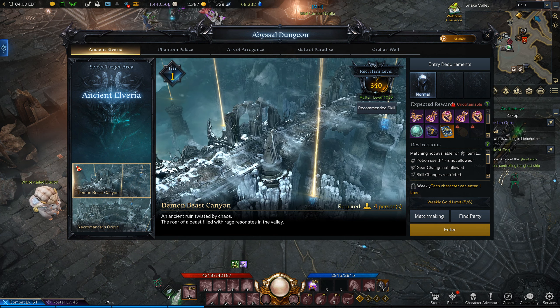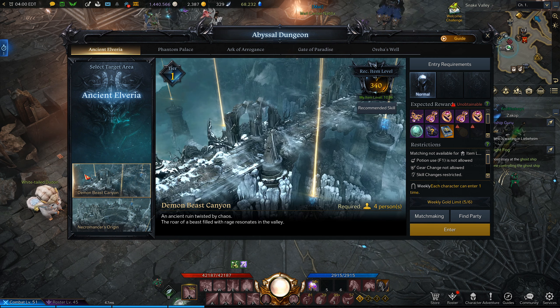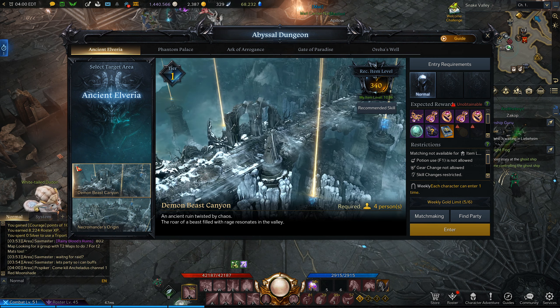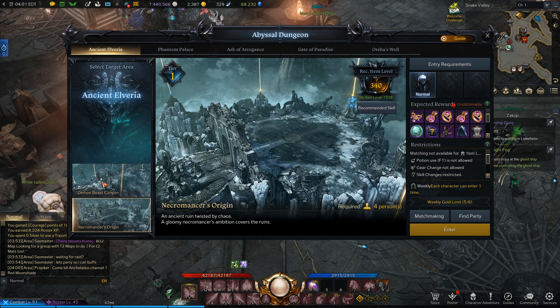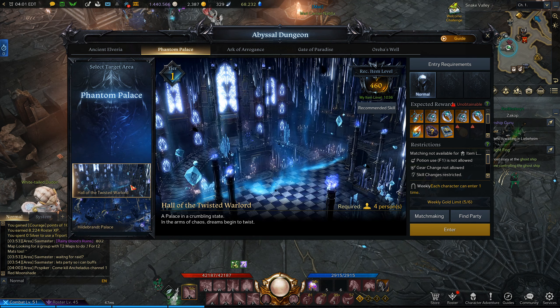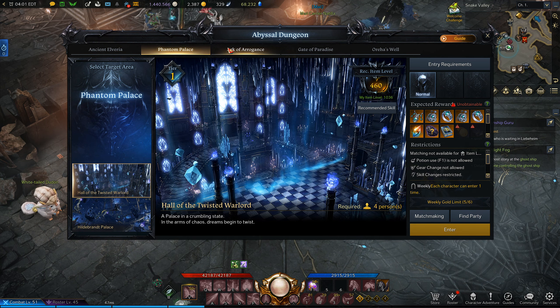How the system works is you can do every dungeon — these boxes represent all the different dungeons — one time per character. So if I do Demon Beast Canyon on one character, I can't do that specific dungeon again that week on that character. But if I get on an alt, I can do Demon Beast Canyon again and get the rewards. That goes for all of the dungeons, and you unlock new sections by doing main quests on a new continent.